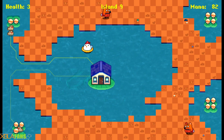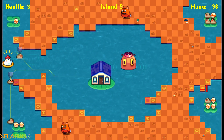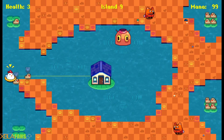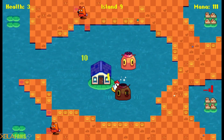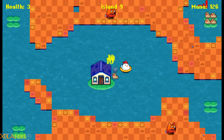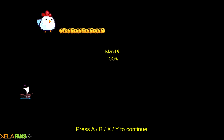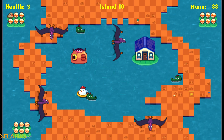Get out of here, you worms. Perfect. Very upbeat music. Come on, little guys. Get out of here. I have so much mana. Get over there. Yeah, there we go, we did it. It hasn't been very hard at all.